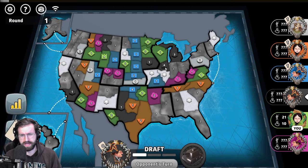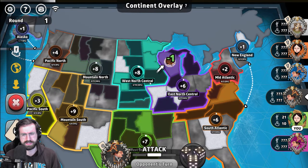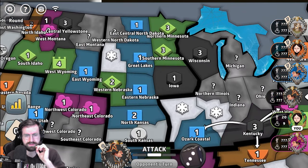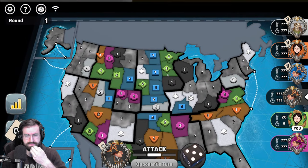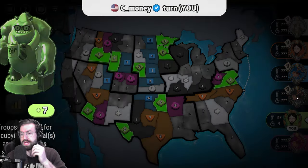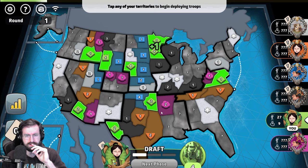The black player is placing their troops in a fashion that makes it look like they are going to go for that entire East North Central bonus right off the bat. Keep in mind throughout the duration of this game that the black player is going big early — that's going to be an important thing to look out for, and we'll talk some strategy around how to deal with players who play like that.